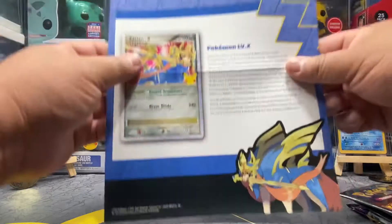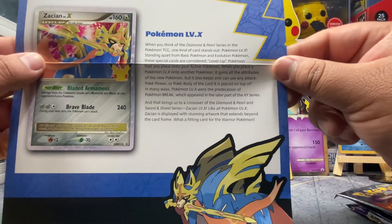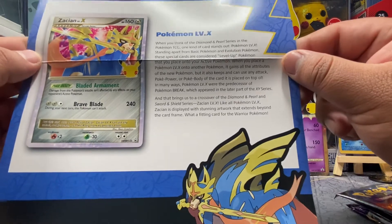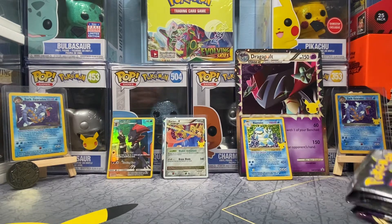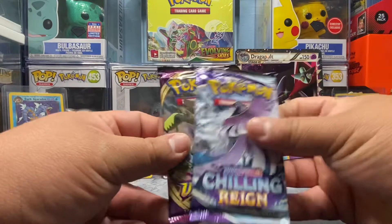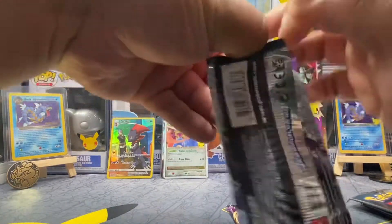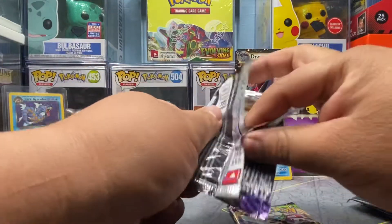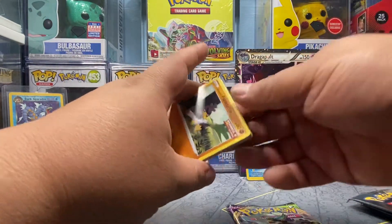Here's the information sheet if you'd like to pause the video and read up on the Level X series introduced in Diamond and Pearl — pretty cool. Let's get to our packs. We'll start with Chilling Reign and Vivid Voltage. Let's see what we can get — maybe a nice gold Slowking, or the Electrode as well would be nice.